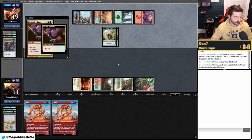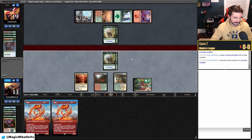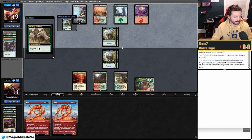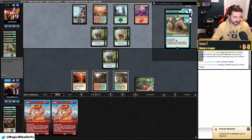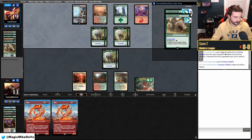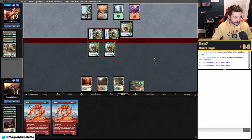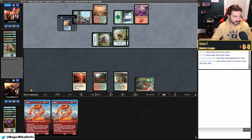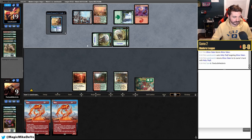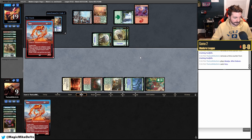We shock in — they can't counter it so hopefully we draw a land. They can't attack since we have blockers. They get Rhinos while we have two in suspend — don't think we're going to live that long. We trade blocks. We're not running Brazen Borrower either, so the mirror breaker issue is terrible for us. Maybe Fury can save us.